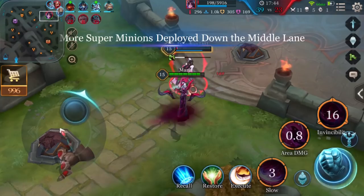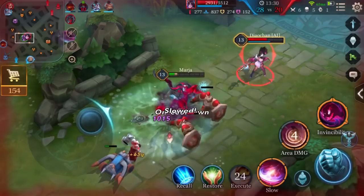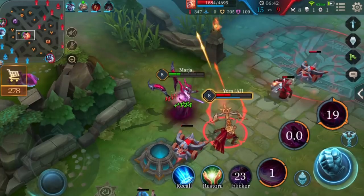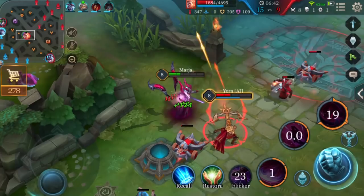Third, while Ghost Walk is activated, Marja can still use her other two abilities. Fourth, Rhea's Blessing is one of Marja's core items, as it can both enhance Marja's damage as well as enhance the lifesteal provided by Shadow Leech. Finally, remember that Shadow Leech grants Marja an enhanced normal attack that slows, so be sure to get in some normal attacks between your abilities for maximum control.